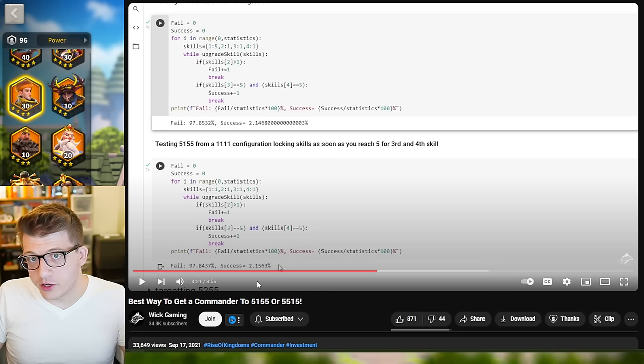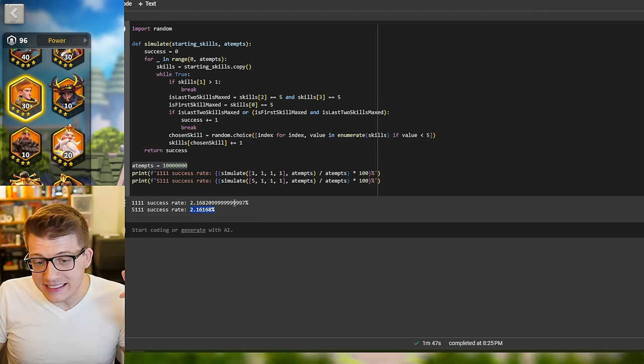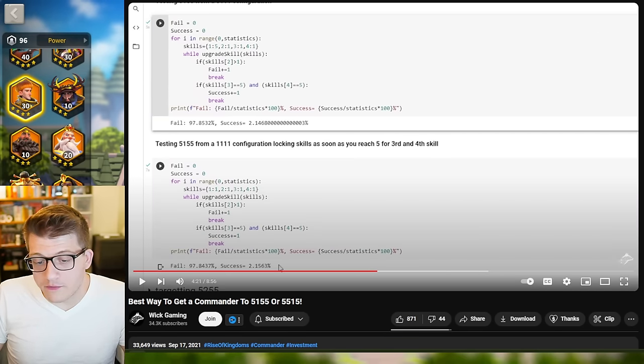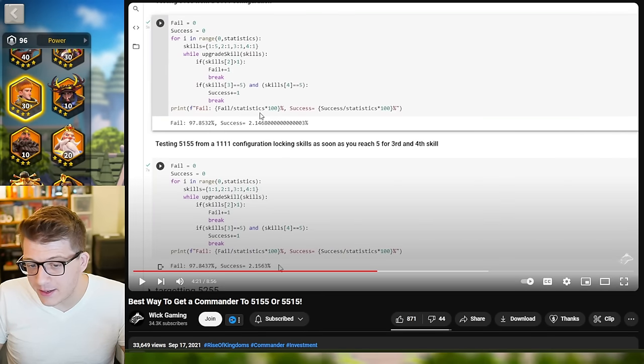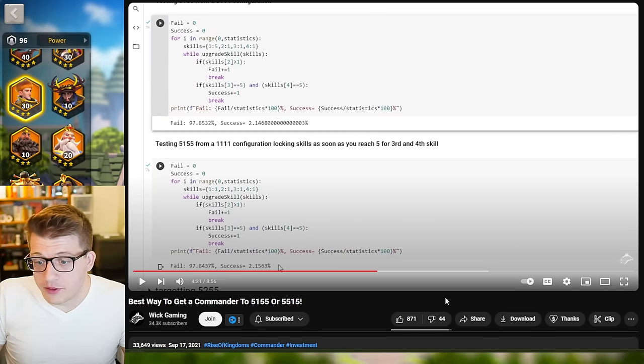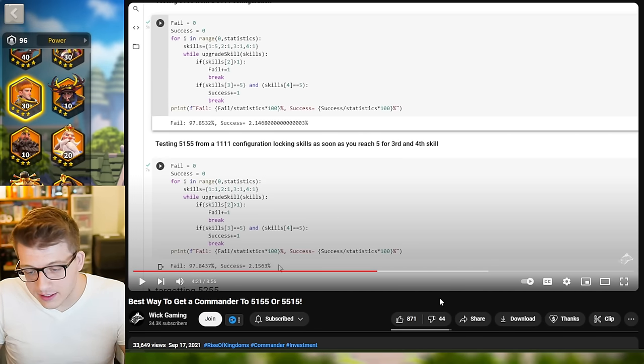You can see what the probability is of getting a 5155 from a 1-1-1-1 configuration, locking skills as soon as you reach five for the third and fourth skill — which is exactly what this code checks for here. And we see that the probability is 2.156%. From our run we have 2.168%. His code runs it about a million times if I'm not mistaken, while I ran this code 10 million times. The numbers line up — the data is the same even though it's different code checking for the same thing.